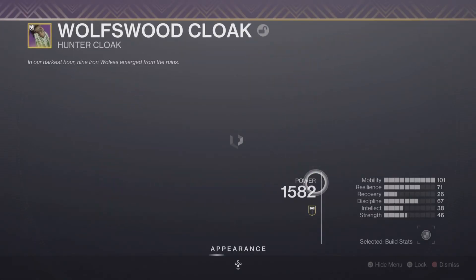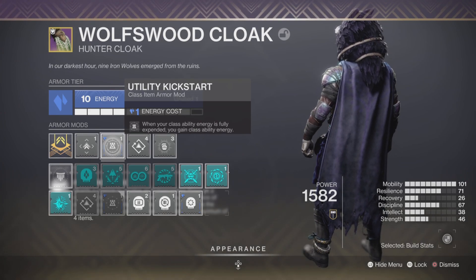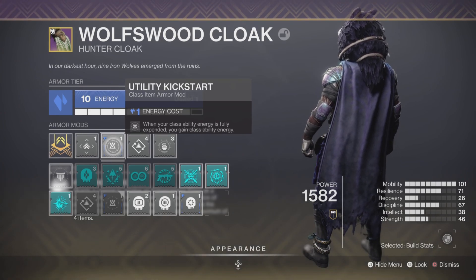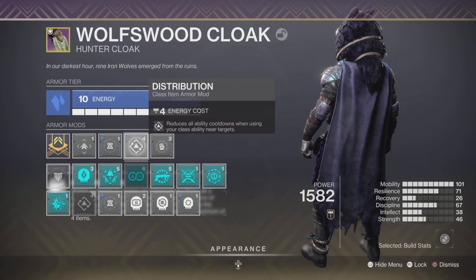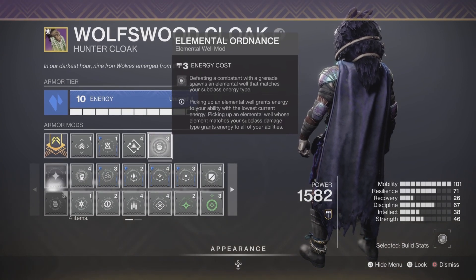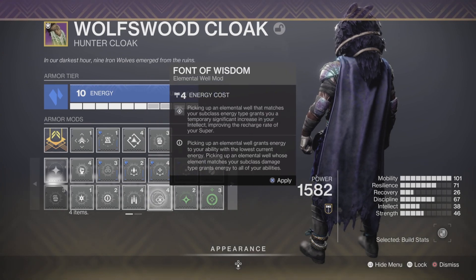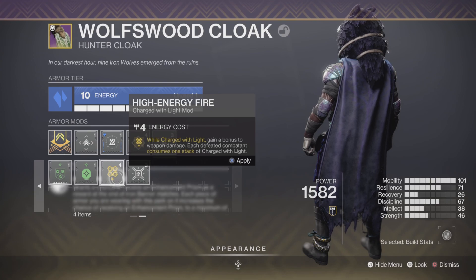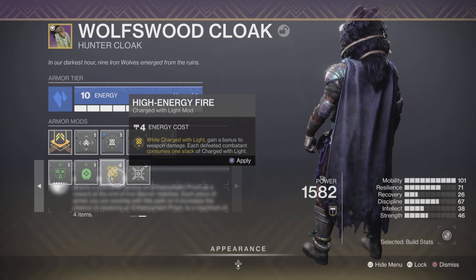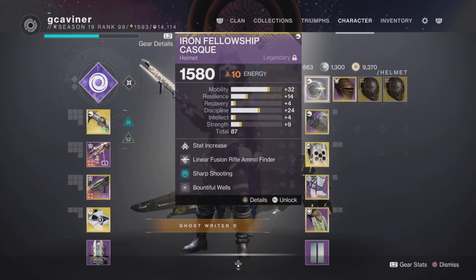And then I got Elemental Ordnance — this one is the one you can change and make your own. Utility Kickstart is pretty important; it gives you class ability energy. Distribution helps all your ability cooldowns when you dodge near enemies, therefore helping our grenade and our melee a little bit. If you want more Wells and more ability energy, Elemental Ordnance is the way to go. If not, you can do Fontaine Mai for damage, or Fontaine Wisdom if you want your super. You can even do High Energy Fire if you want a more consistent buff to weapon damage, and then you replace Bountiful Wells with Elemental Charge.